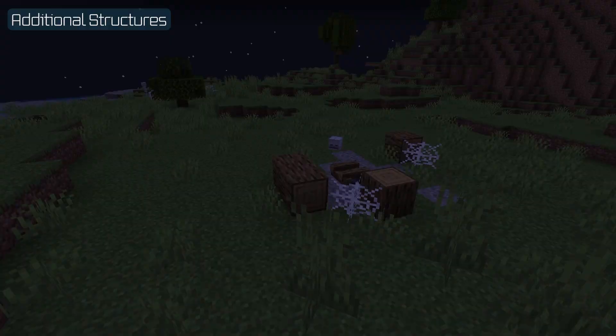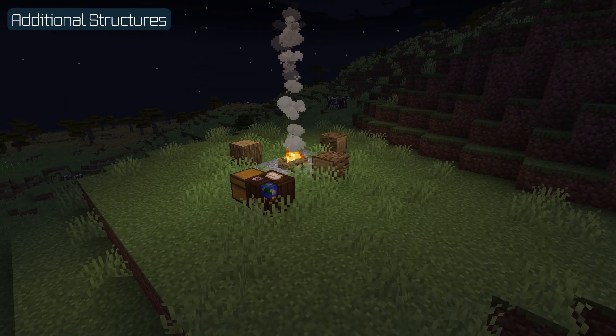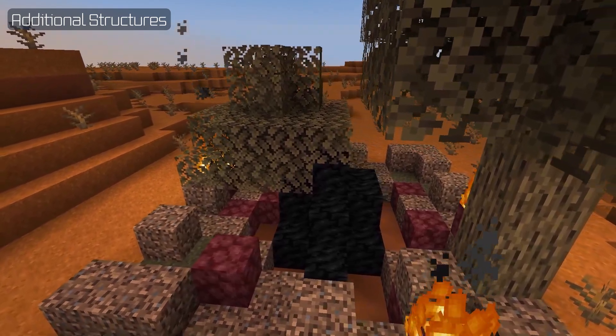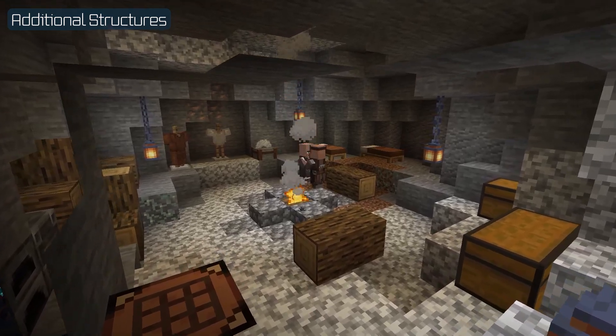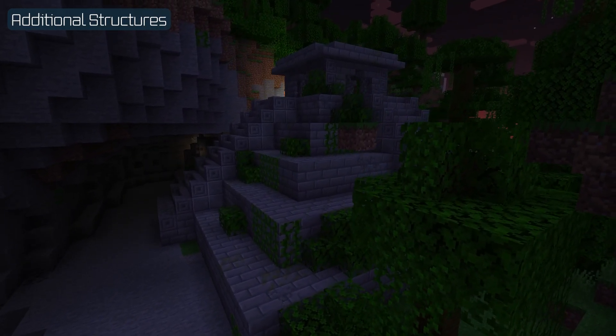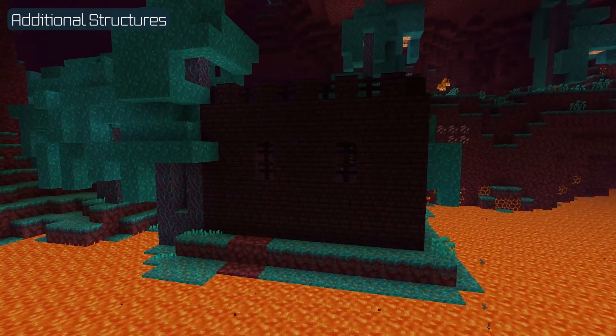This mod adds over 150 small and medium sized structures all around the world — may it be small camps strewn across or violent meteor impacts that scatter the land. Digging down you might find some underground bases, or going into the jungle might bring you upon an ancient Mayan temple. There are also many small additions exclusive to the Nether and the End. Very much a mod worth adding for some additional structures.